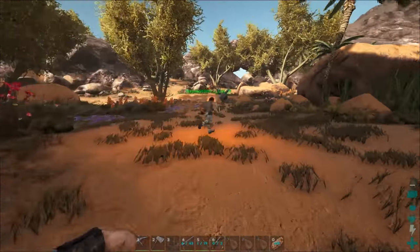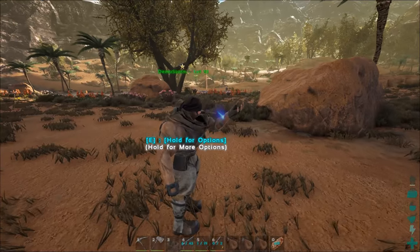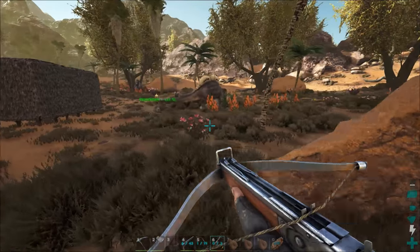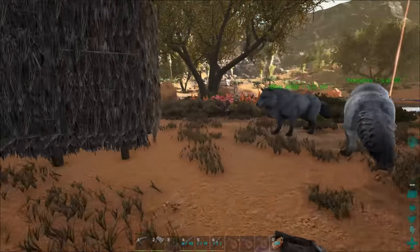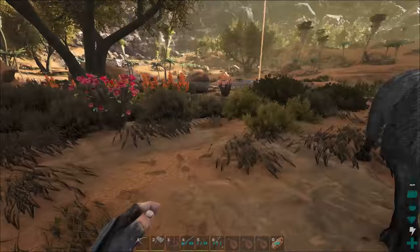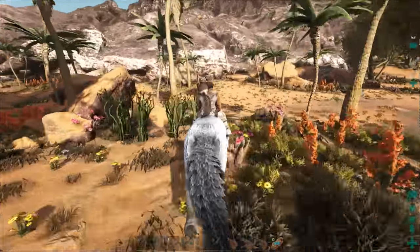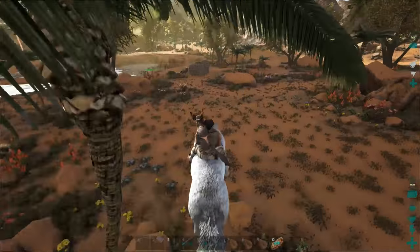Ow, oh God. What's your health at? 67 from 250 — it did almost 200 HP with a headshot. That is a lot. We're not wearing flak or anything, but still. You won't shoot my dire wolf because you know he'll die. I was going to hit my thatch wall to see if fire does damage to it. You might be able to — might as well just try it.